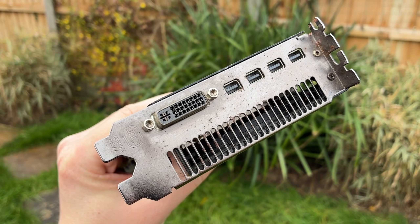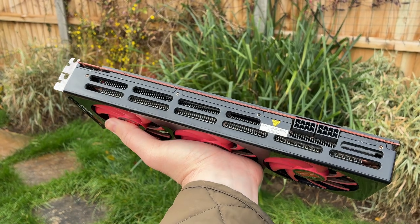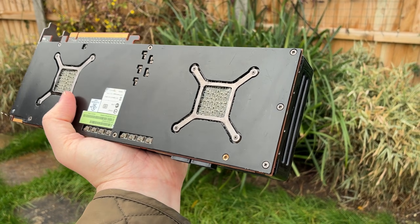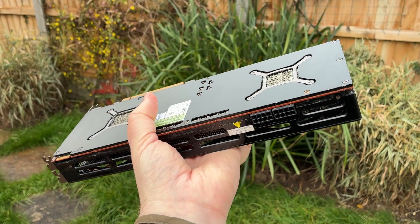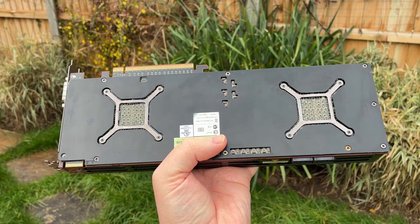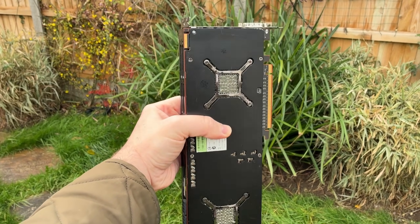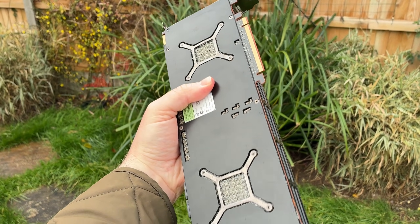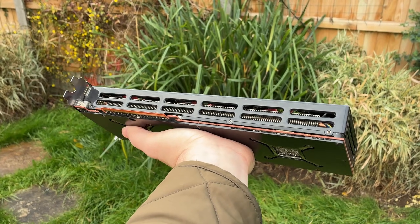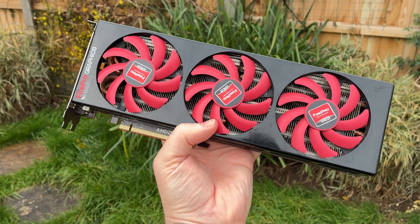Architecturally, it's similar to the gaming-focused Radeon HD 7990. It has two 3GB Tahiti GPUs on a single board, requires two 8-pin power connectors, and has a 375W TDP. Unlike the 7990 though, which is more like two HD 7970s working together, the S10000 is more like two HD 7950s because of the reduced core count and clock speeds.